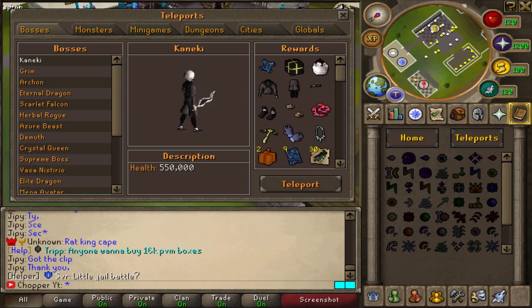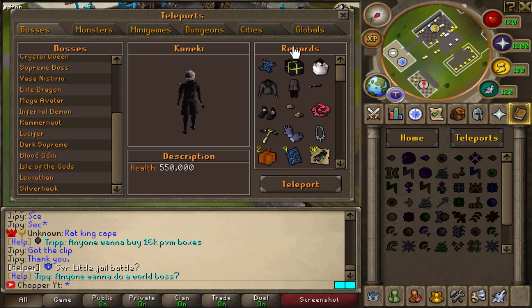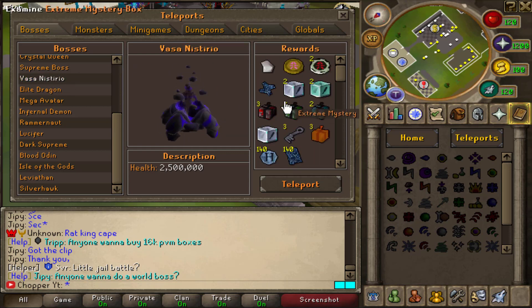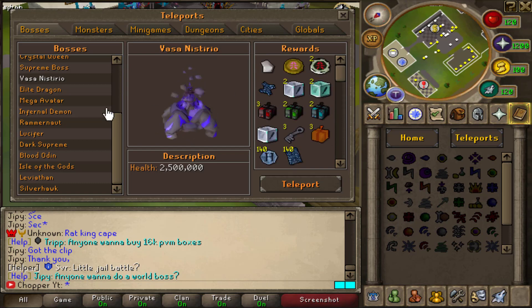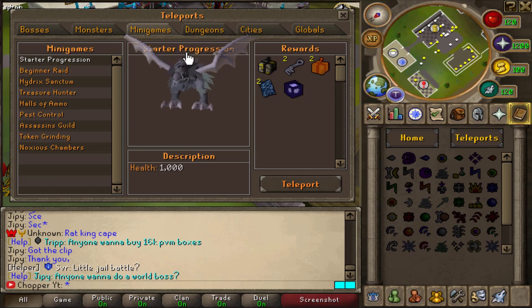This is their custom teleport interface which shows a bunch of different bosses you can go ahead and fight or get loot from. I like the fact that with each different boss it tells you the rewards it has. You can also get donated scrolls from killing certain bosses, so it's not even pay-to-win — you can actually PVM your way into a higher donor rank.